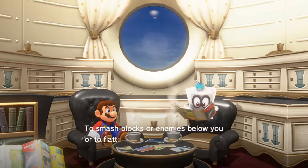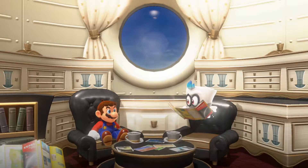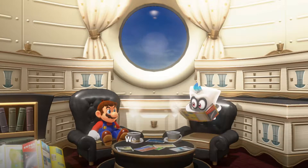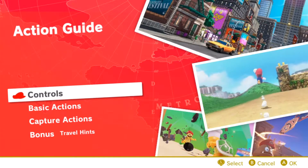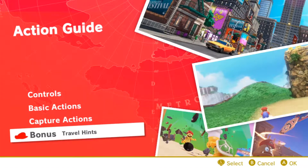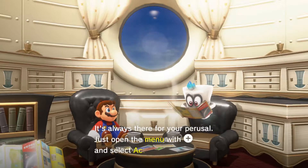Travel tips: ground pound. Know about this. When you're in the air, you press ZL. Well then, that's it. We can look at the action guide by pressing start, but we won't do that because I want to find out everything by itself — just open up the menu and press the action guide.